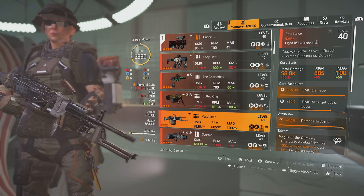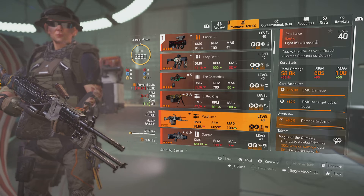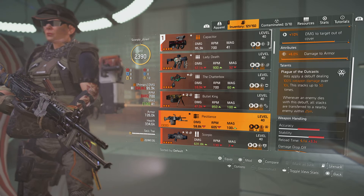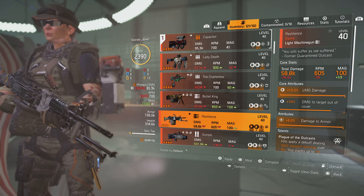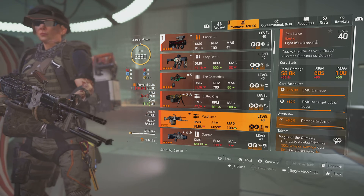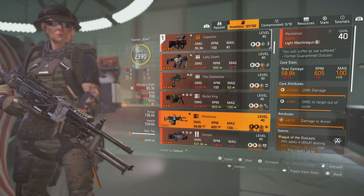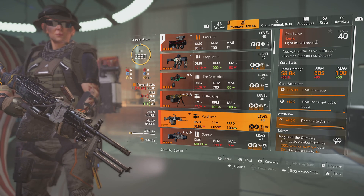Another thing I noticed with this gun — it says the reload speed is 4.7 or 5.1, however I've noticed it's actually a lot quicker in the build videos I'll attach in the description. Finally, the quote: 'You will suffer as we suffered' — from a former quarantine outcast. As I said, this is a Dark Zone exclusive. It can drop in the open world if you're lucky, but if you want it you're going to have to run the risk of the Dark Zone. I hope you enjoyed the video and I'll catch you in the next one.